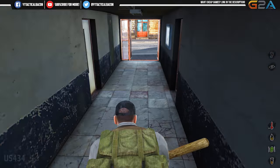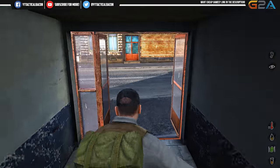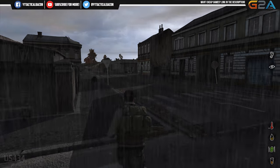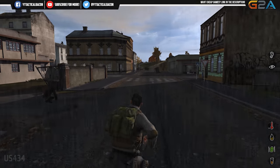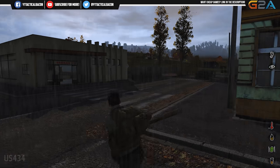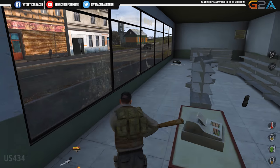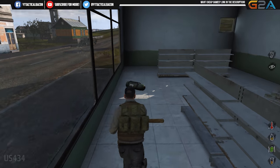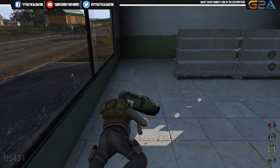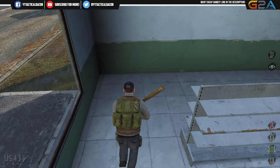I'm gonna go in the store over here — I'm gonna need something to drink. Holy fuck, there's a bar too. Let's check out that bar. Oh, we got a tent! I don't know if I would ever use it, but we have a tent. It takes up three fucking slots.